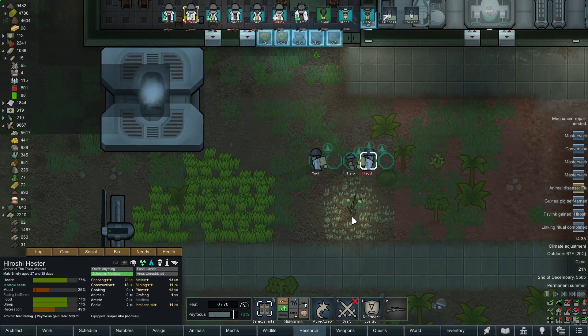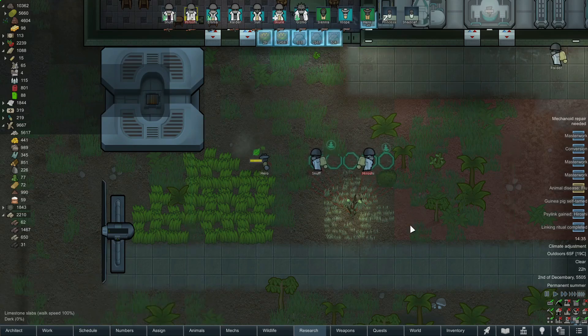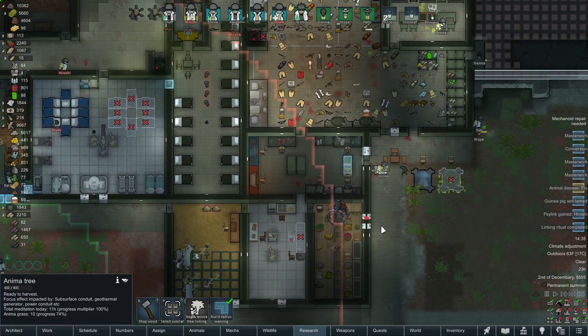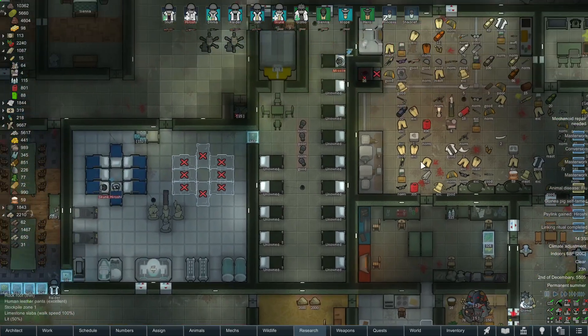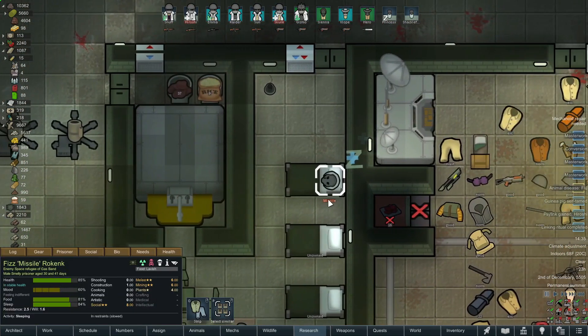Look how much psyfocus we have left over — 10 after that ritual! We did have more than 20 when the ritual started, but still pretty good. It's less than half the time they've got to get the next one up. Oh — a vagabond quest! Well, well, well. Let's see if Randy's blessed us with any more wasters we can kidnap.